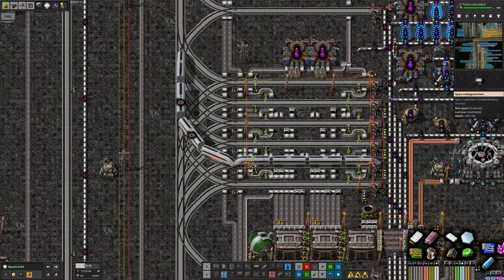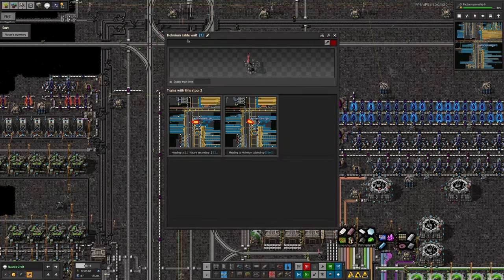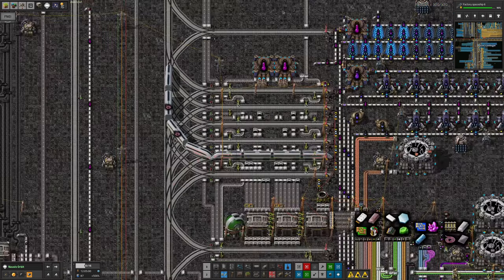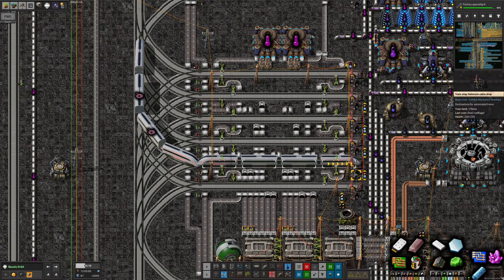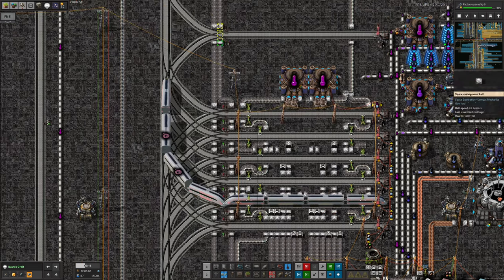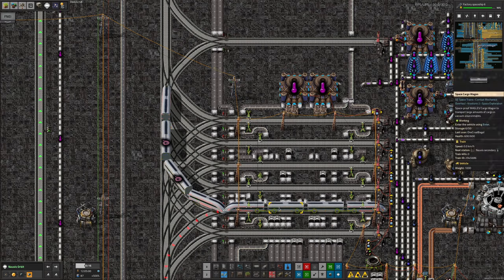So the theory around here is that we have one train will come up, and each of the trains will go into this station here - the Holmium Cable Wait station. In theory, the train then waits until the other train has gone, and then it just whips around here and can unload its Holmium Cables, and then it can go back down to the ground to get some more. In theory that should work really, really well. However, this station doesn't have a train limit set, and that's the problem. So we actually need to have a train limit of one set there. And possibly we need to do some shenaniganry with the signals over here.